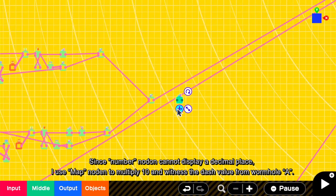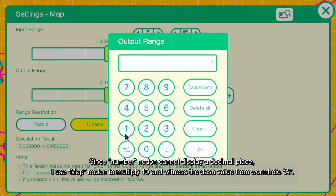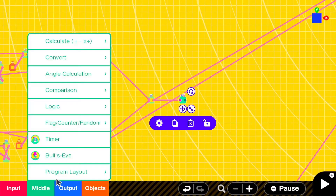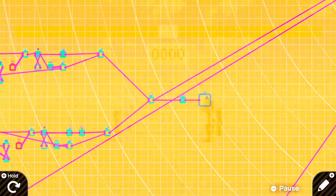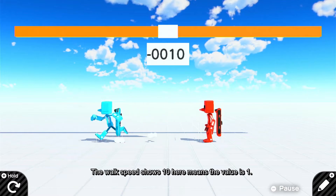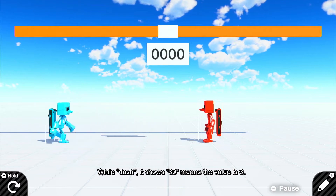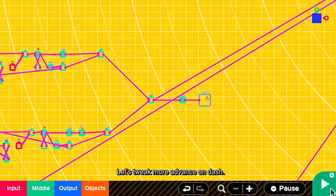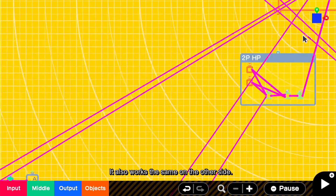Since the number nodon cannot display a decimal place, I use a map nodon to multiply 10 and witness the dash value from wormhole A. The walk speed shows 10 here, meaning the value is 1. While dashing, it shows 30, meaning the value is 3. In the game I created before, moving forward is 1, backward is 0.7. When dashing, forward is 3 and backward is 3 multiply 0.7, which is 2.1. It also works the same on the other side.